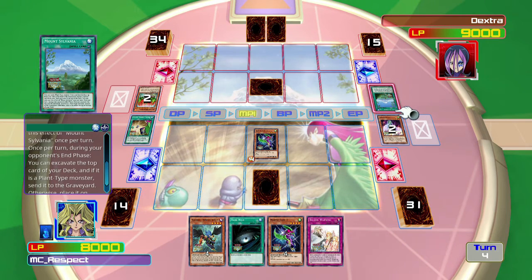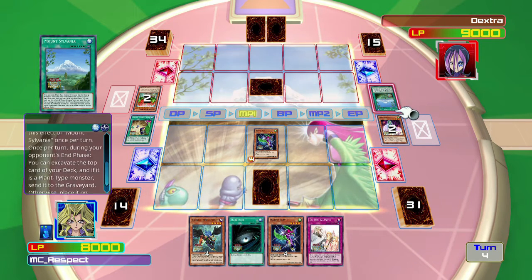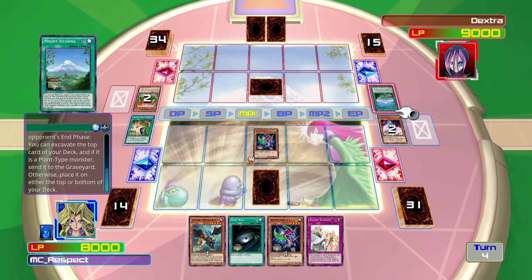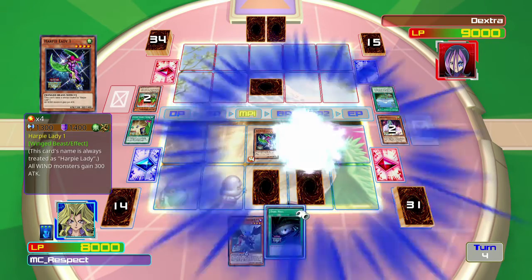During your opponent's end phase you can excavate the top card of your deck, and if it's a plant type monster send it to the graveyard, otherwise place it on either the top or bottom of your deck. Once per turn, during your opponent's end phase - okay, so basically that would allow it to get two draws in one turn, and I am absolutely not okay with that. So let's go ahead and get rid of that card.